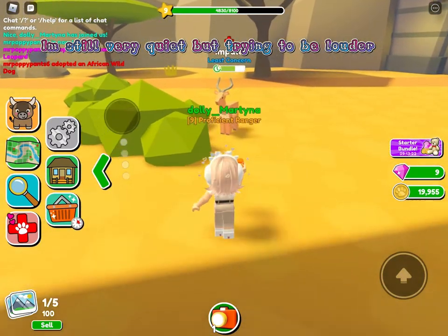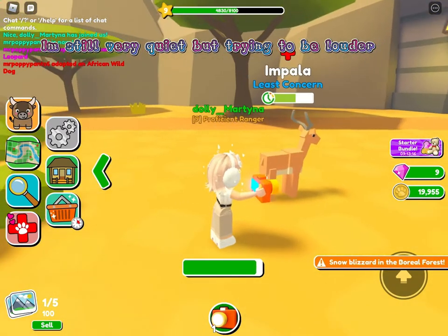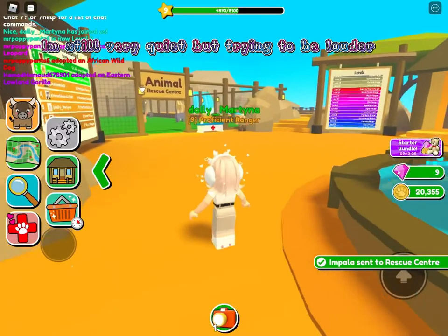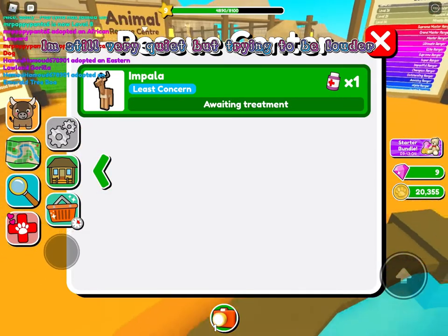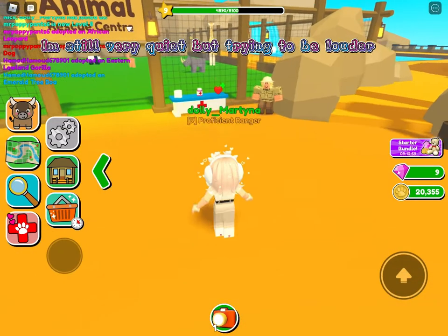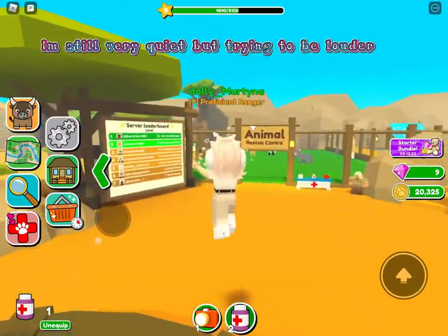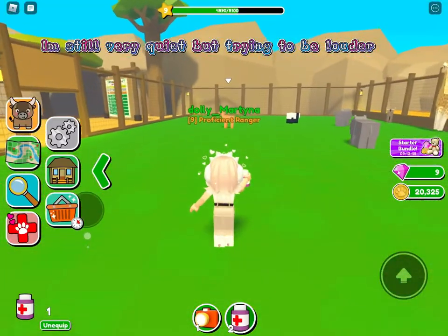Sick animals will show a red plus sign above their head. You want to click on them and then click the plus button on the left of your screen with the hearts on it. That will show the animals you need to rescue and what they need. You want to buy that item — for example, for the lion, you go here.